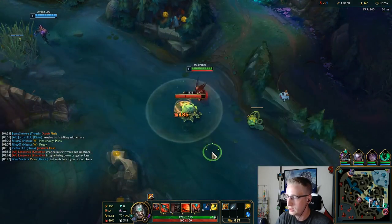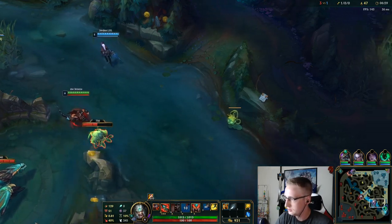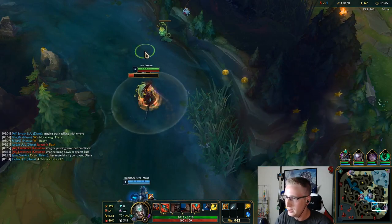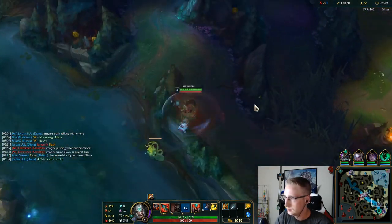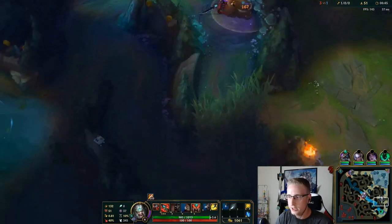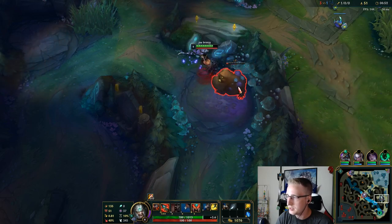J4 didn't take the Scuttle Crab yet, so we have room to take it here. Bot lane just went back — I'll get the Scuttle, then Gromp into red buff. I could have saved that Smite to gank bot lane, but I'll say it was worth — it got me to Gromp about three seconds faster.